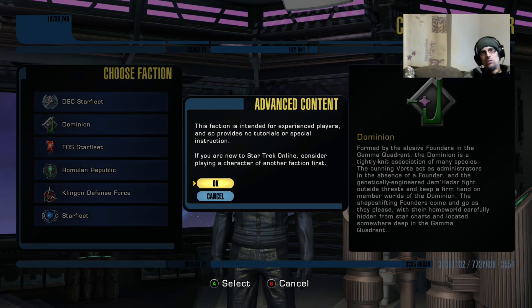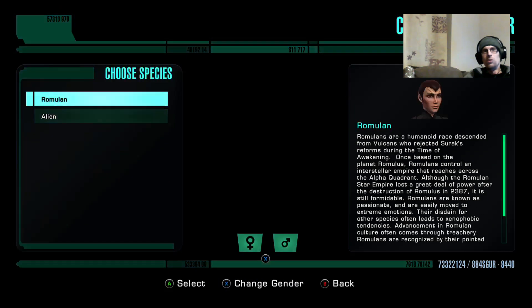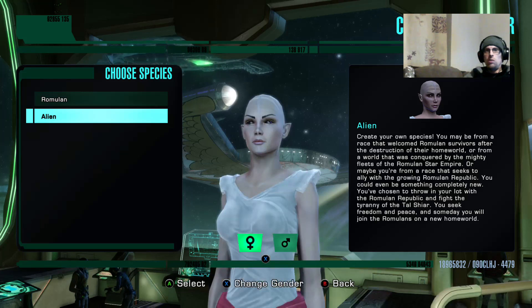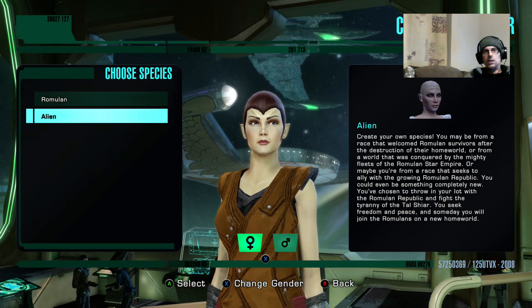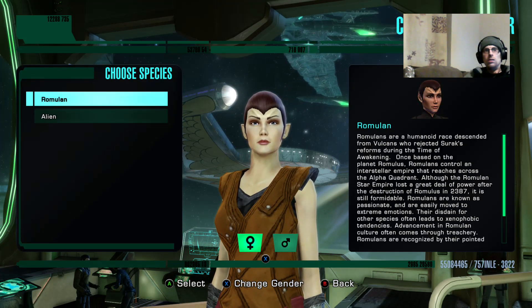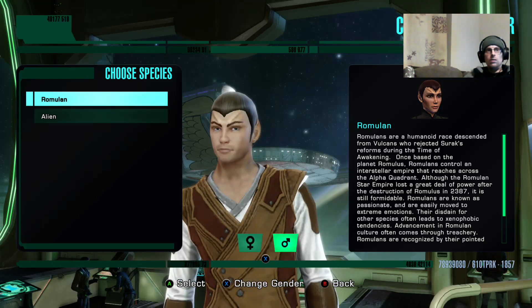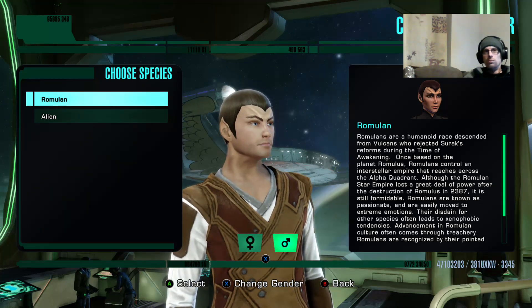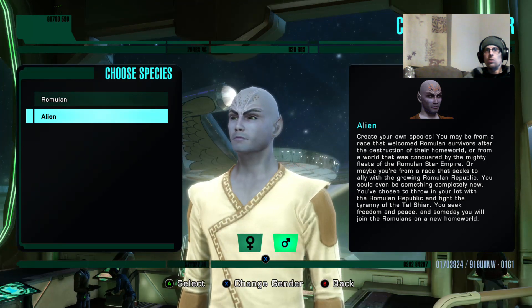It's been a while since I've played it though, so I might have forgotten quite a lot of things. What if I do a Romulan? I think that might be a better idea. So I could create my own species, or I could be an actual Romulan. I don't want to be a random alien species, because you do have to do quite a lot more.